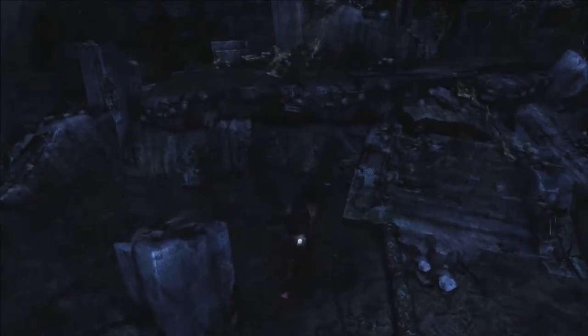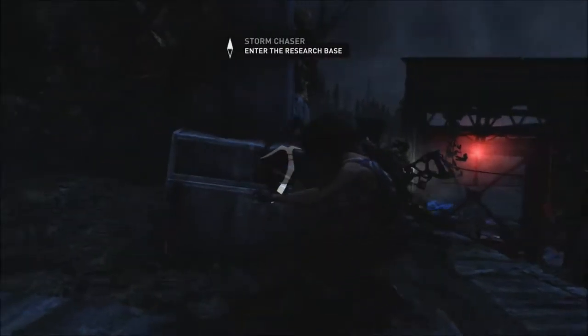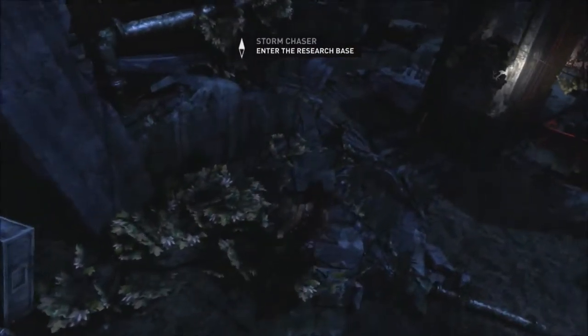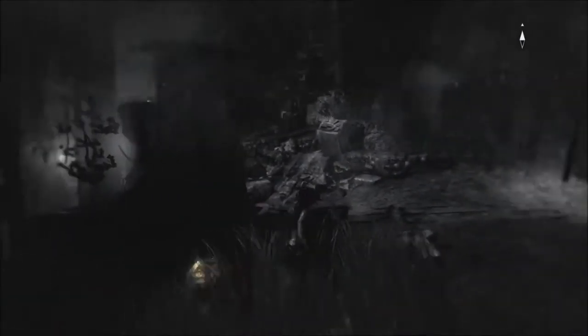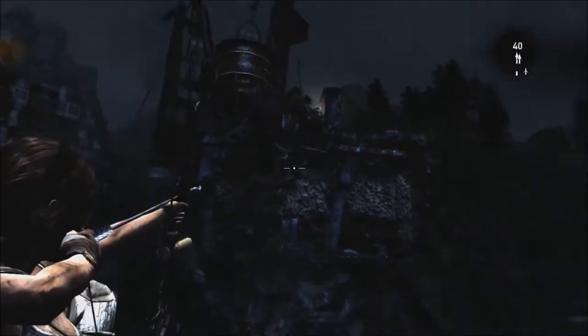Enter the research base. This is a research base? Doesn't really look it. And there's stuff here first, so I don't even want to do that yet. Break this open first. There we go — 65. That was pitiful. Why do I even bother? Because I want the salvage. That's one. And there's some salvage over — wait, that's grenades. That looked like a salvage box, but that's a grenade box.